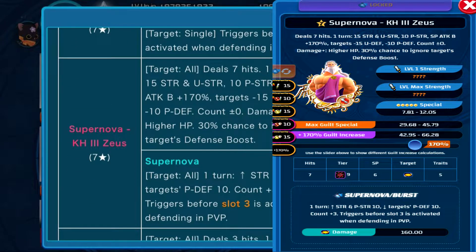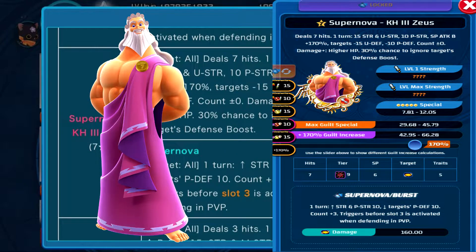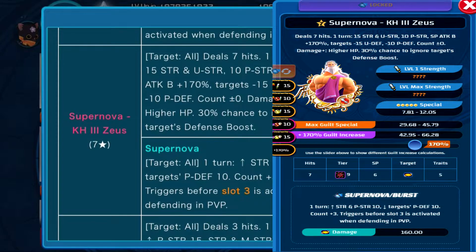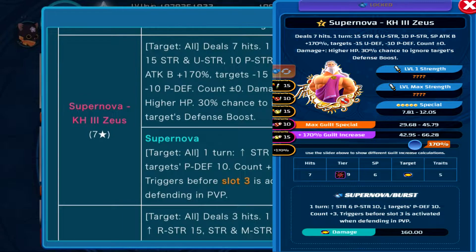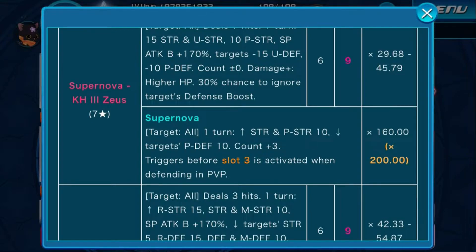Then we have Supernova Kingdom Hearts 3 Zeus. Deals 7 hits over 1 turn, raises strength and upright by 15, power by 10, speed attack up by 117%, lowest targets upright defense and power defense, countdown stays 0, more damage the higher your HP, and has a 30% chance to ignore enemies' defense boost. Cost 6 tier 9, max multiplier 45.79. Supernova effect: for 1 turn, strength and power by 10, lowest targets power defense by 10, countdown plus 3. Triggers before slot 3 is activated in defending in PvP. Multiplier 160, or 200 if you make it a Supernova Plus.